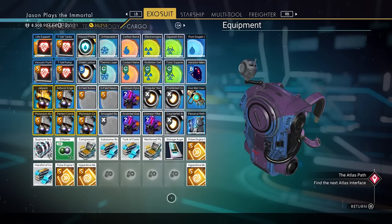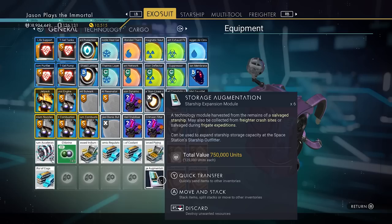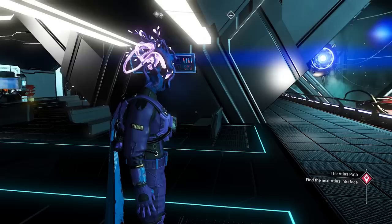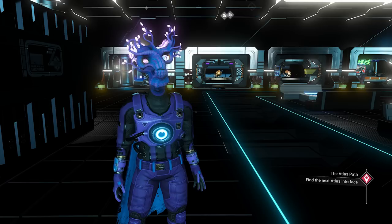Now let's see what we got — another two upgrades, pulse engine and hyperdrive. So we have four S-class upgrades and six storage augmentations — that is insane. We are spending money to get storage augmentations, and these things cost a million each if you're trying to upgrade your ship inventory. So you're getting free storage augmentations and you can just keep doing that over and over. If you made a lot of cash early on, you can use it to get nanites and storage augmentations. Hopefully you guys like the video — if you did, hit that like button and subscribe to the channel for more!